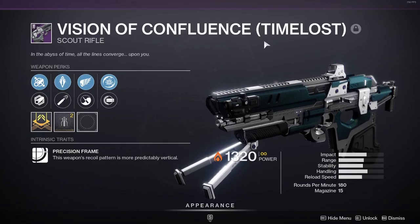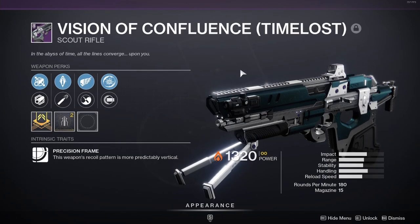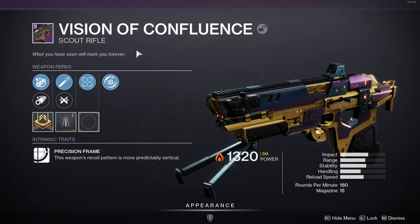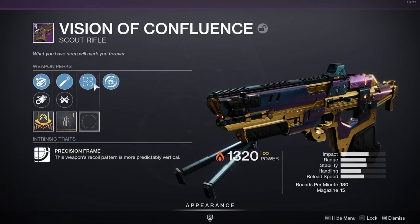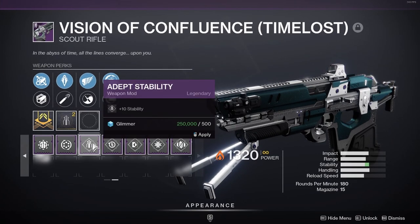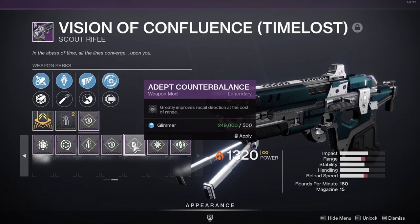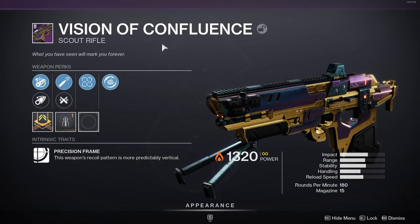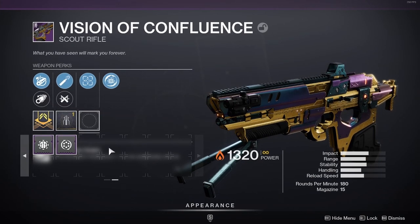The difference between Time-loss Raid Weapons and the normal versions is that Time-loss Raid Weapons have 8 perks while the normal versions have 6 perks. Another difference is that if you go to the Weapon Mod and have a Depth Weapon Mod, you can apply those Weapon Mods to the Time-loss Weapon, whereas you cannot apply Depth Weapon Mods to the normal Raid Weapon.